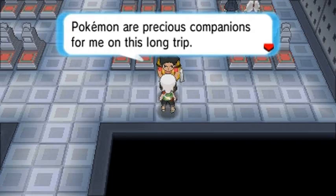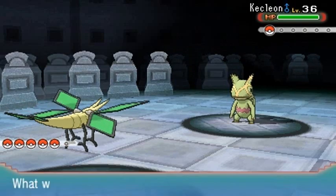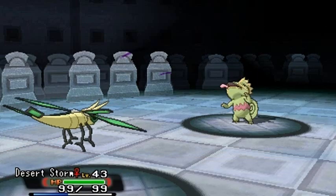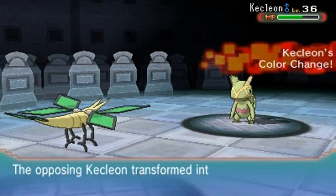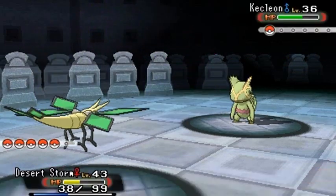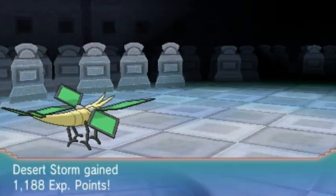Pokemon are precious companions on the long trip. Darnell wants to battle, coming with his Kecleon. Desert Storm, let's go with Rock Slide — he avoided it, and Shadow Claw doesn't do much. Rock Slide again — come on, Desert Storm! You are a Rock type Pokemon, so just beware of the Desert Storm. Let's finish this guy off with Earthquake, which is super effective. Darnell has been defeated!